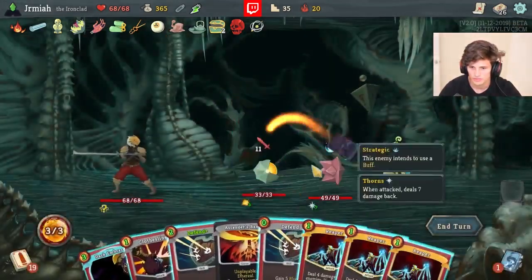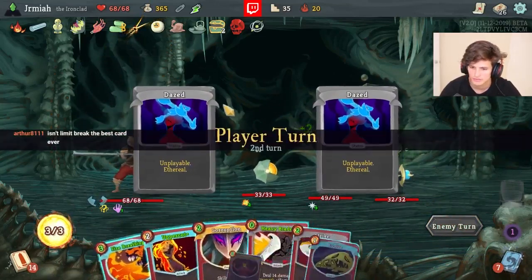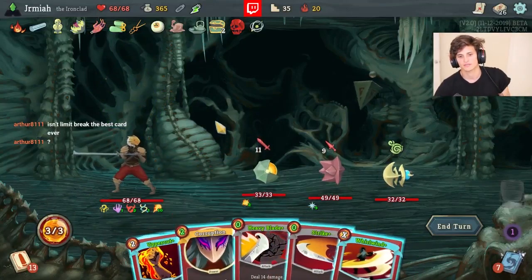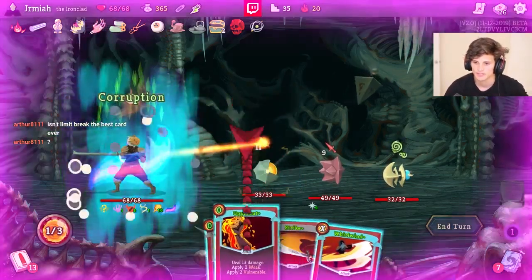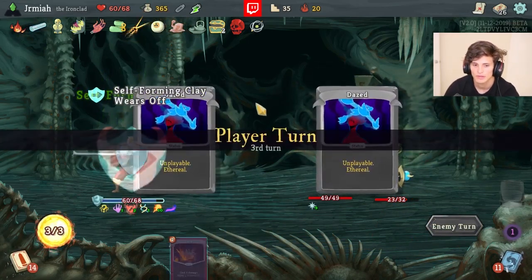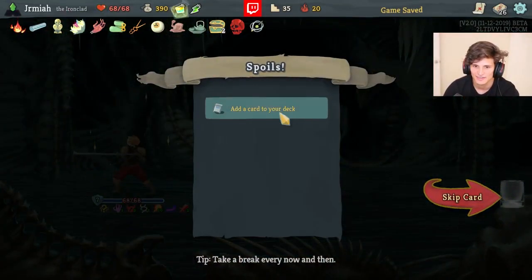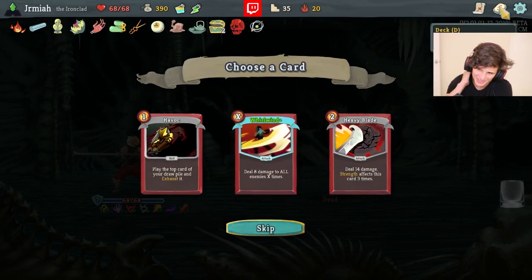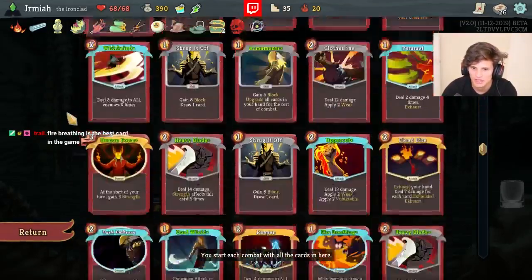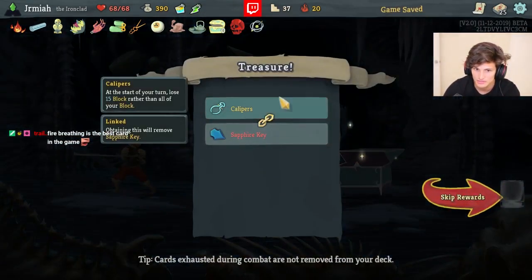Let's go for three elites. Dual Wield Reaper is just really good. I can afford to take some damage here. We don't have Hand of Greed in the deck anymore - okay that's GG. I don't need the Reaper at all here. Whirlwind number two - a third Heavy Blade is too much, a second Whirlwind is not necessary. We keep the deck small - about to get treasure very soon. Lost the last Strike.